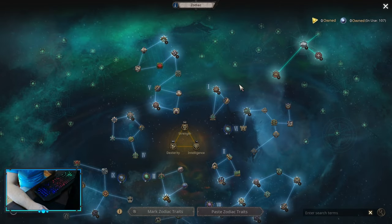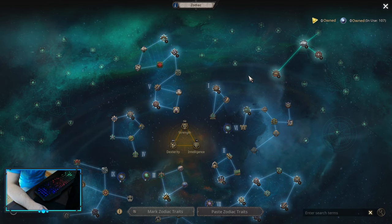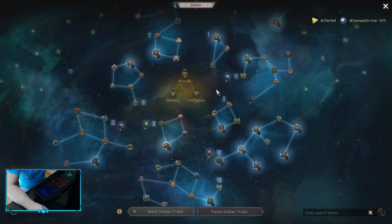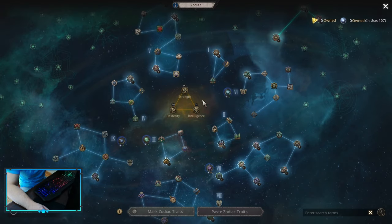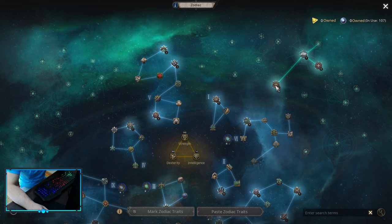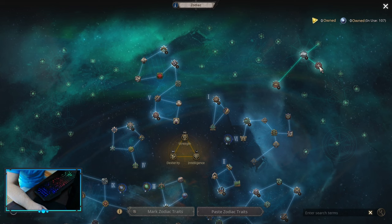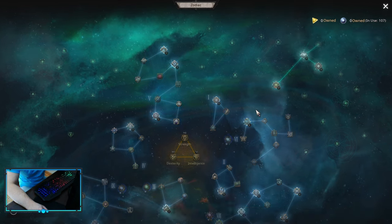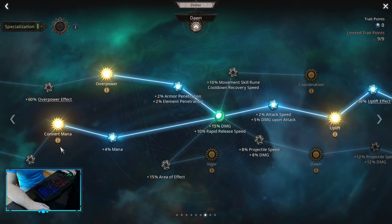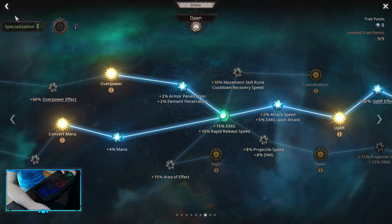For the non-specializations, that would be it. Remember, whenever you unlock your Specialization, you always want to spend your Points on Specialization first. I'm just showing it in systematic order so it's easier to see. Your first Spec unlocks after you spend 22 Points, second Spec unlocks when you spend 45, and third Spec unlocks when you spend 70. For the Spec, we want to go with Dawn. If you have Convert Mana, you can spend those 2 Points somewhere else, but most people don't, so I'm leaving Convert Mana in here.